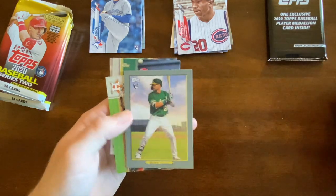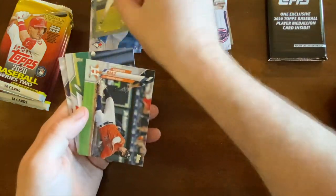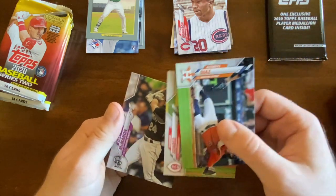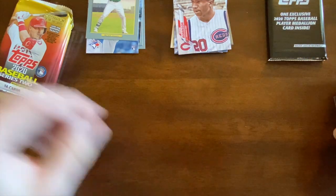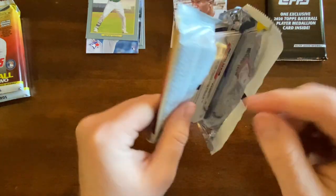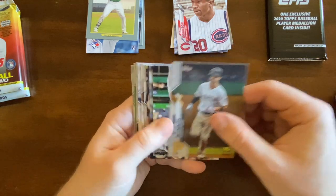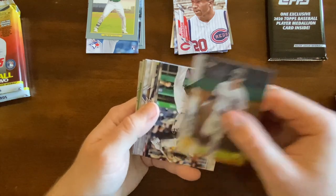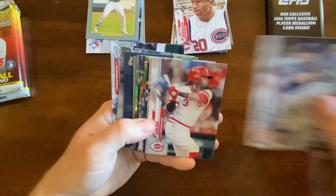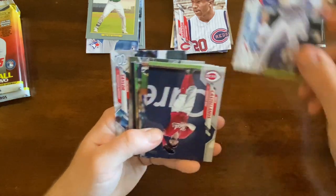Bob Gibson. Seth Brown for the A's. Almaty Diaz, Suarez, and Ryan McMahon. Maybe I should be sleeving that Frank Robinson card — I didn't think to have any sleeves next to me, I'll just be careful. Brian Reynolds, Kevin Kramer, Mike Miner, Freddie Galvis, Will Smith — the Gold Cup rookie. Pretty cool.